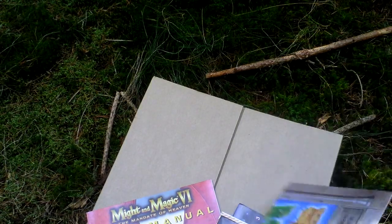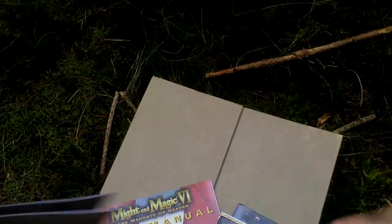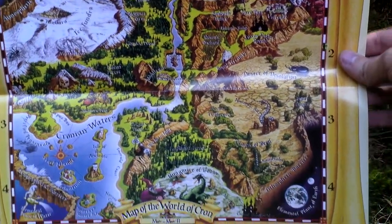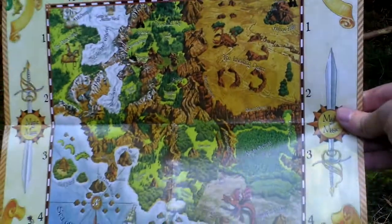Then there are five maps from the previous games — from Might & Magic 1 to 5. These are just paper maps, the same as they were in the packages of the previous games. This one is from Might & Magic 3, The Isles of Terra. This is the World of Koron. This is from Might & Magic 2. Here is from Might & Magic 5, The Dark Side of Xeen. Here is the map from Might & Magic 1, and finally a map from Might & Magic 4, The Clouds of Xeen.